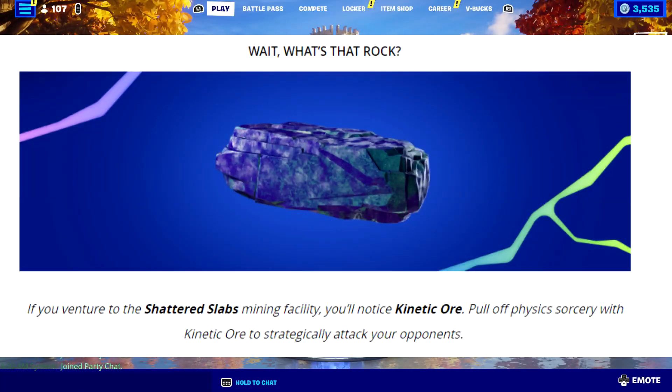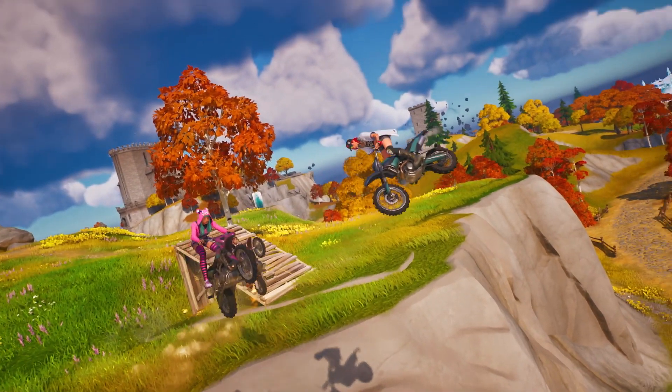At the Shattered Slabs mining facility, you'll notice kinetic ore. The blog says to pull off physics sorcery with kinetic ore to strategically attack your opponents. I think if you hit these it might function like hop rocks — I'd have to see.